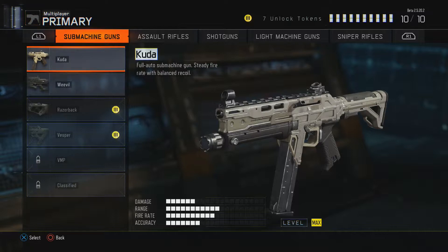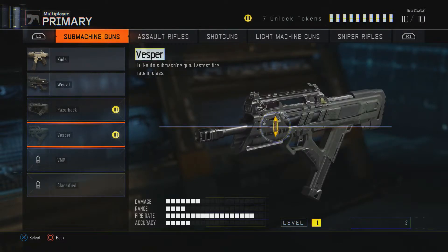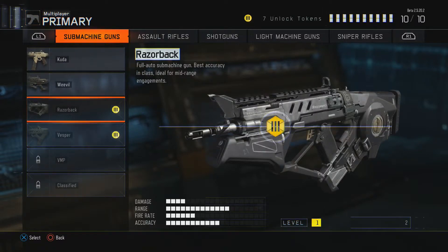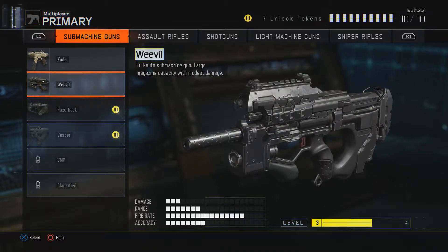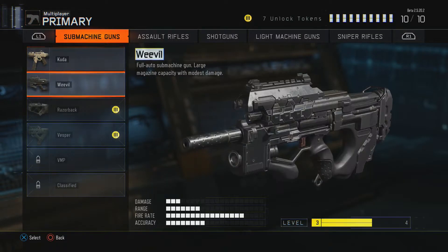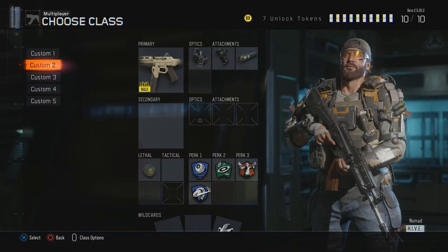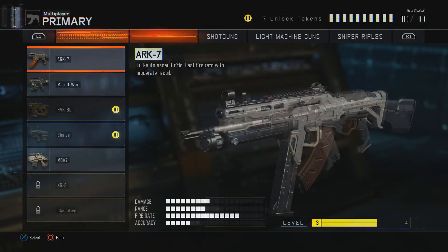Moving on to the submachine guns. You got the Cuda, the Weevil, the Razorback, and the Vesper. I haven't used the Weevil much because of the firing rate — it seems like you don't really get that much damage with it. My favorite weapon that I use the most, which you can see is at max level, is the Cuda. I really do like that. You got the nice firing rate, the damage is really good, and sometimes I do take a full clip — it's like a whole 30 bullets.